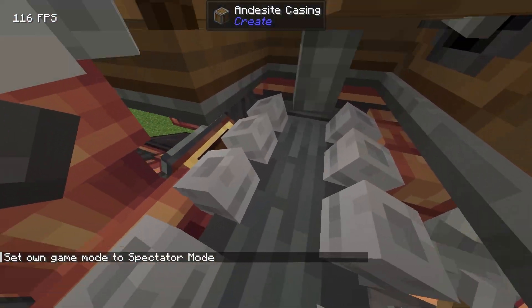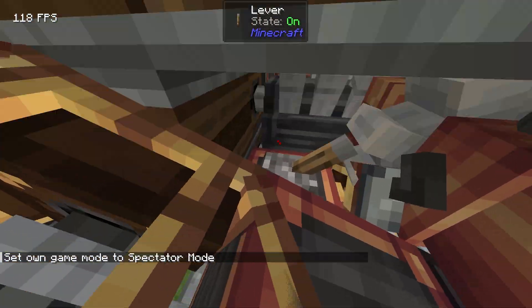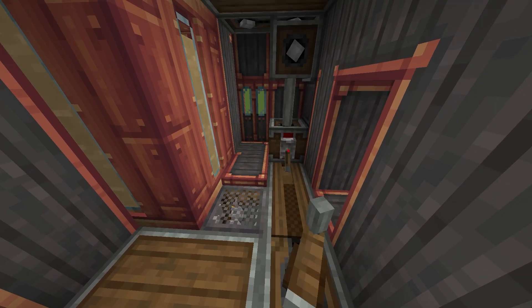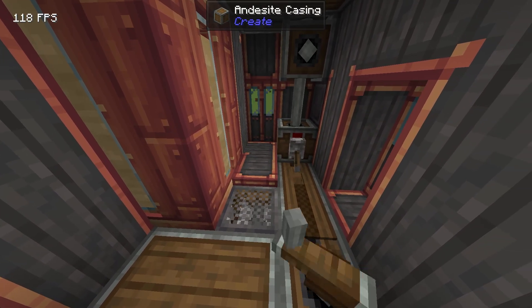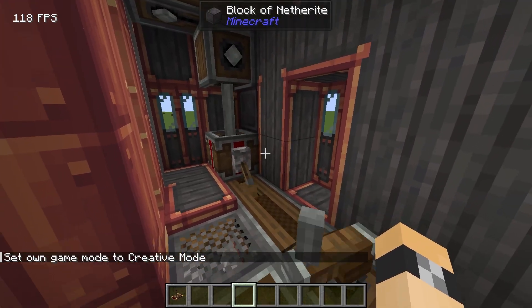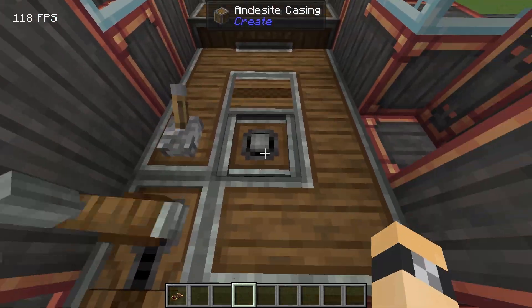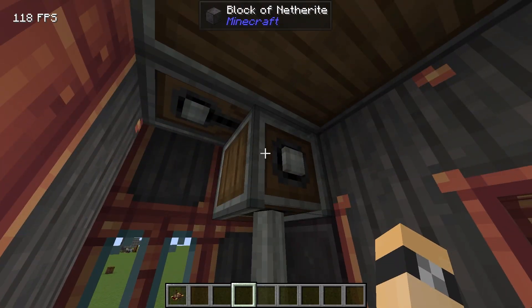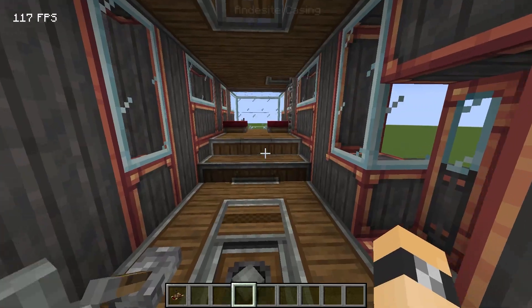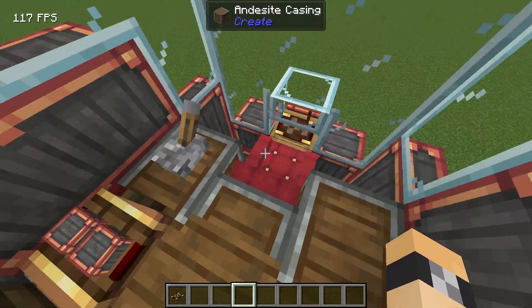We've got this gasoline engine right here and all of it uses components you can obtain in survival with the right Create add-ons. Right here would be the hand crank that you would use to power it, but the engine is already on. Then we have these two levers right here that will basically just shut off the rest of the machine so you're not overstressed when you try to power it on. Up here we've got some seating just in case you take some friends along.